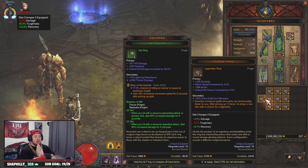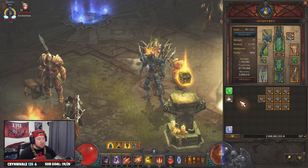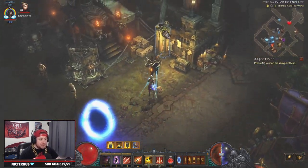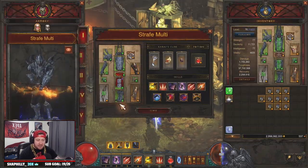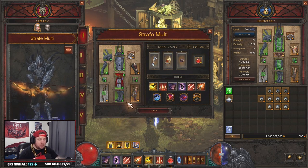A few things we need before going in and starting — before we make these all ancient, you're going to need a build, a T16 build, whichever one is your fastest or just really fun that you like to use.